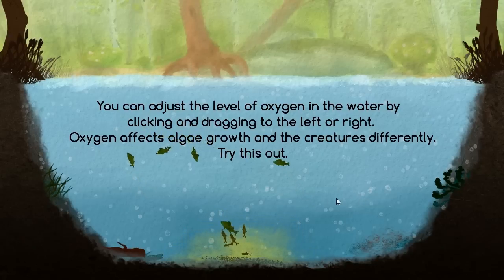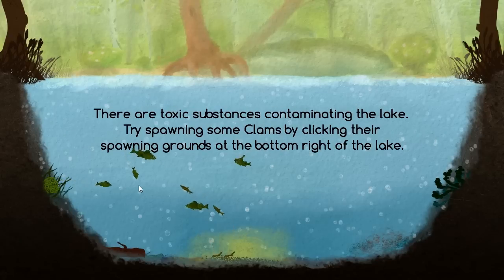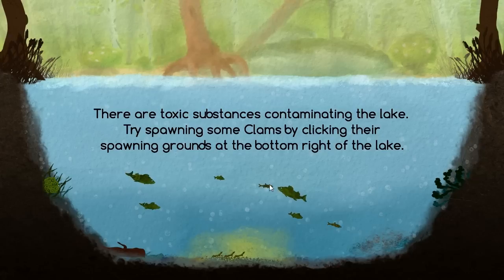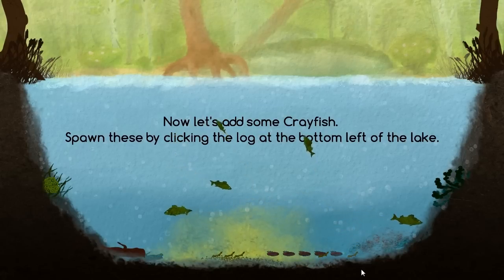Try this out — we'll have a little click and drag here. You can see the bubbles get completely transparent, or if I drag to the left, much more opaque. There are toxic substances contaminating the lake. Try spawning some clams by clicking their spawning grounds on the bottom right of the lake. We'll set the oxygen to somewhere in the middle for now. We've got some clams going — a little clam bake at the bottom there. I hope they help. They're absorbing pollution and growing larger.